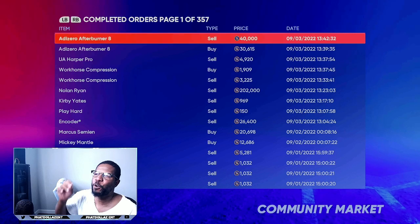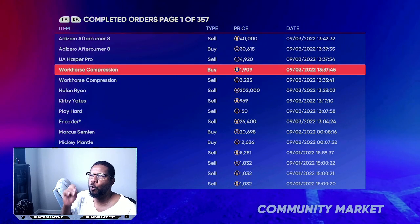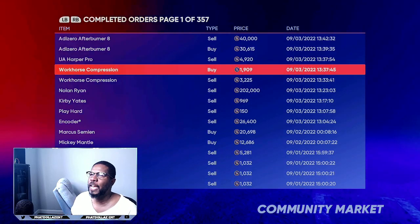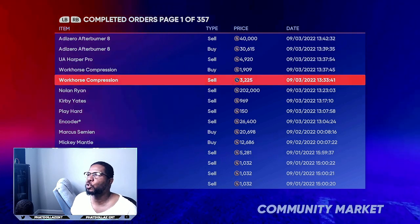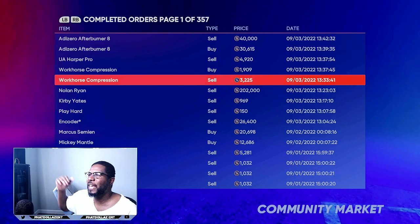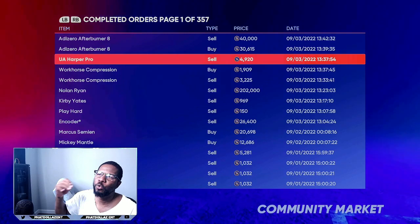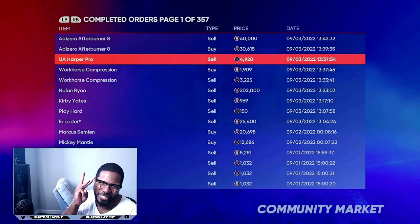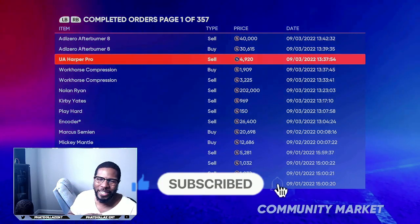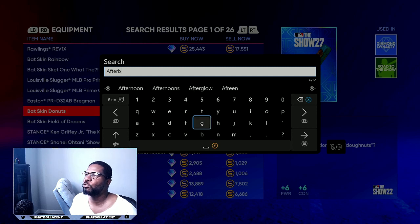You can also do the same thing with the Workhorse Compression Glove — buy it for 1,909 and sell it for 3,225, giving you about a 1,000 stub profit. You can do the same thing with the UA Harper Pro. So there are three different items you can be flipping, and in an hour you will easily make over a hundred thousand stubs.